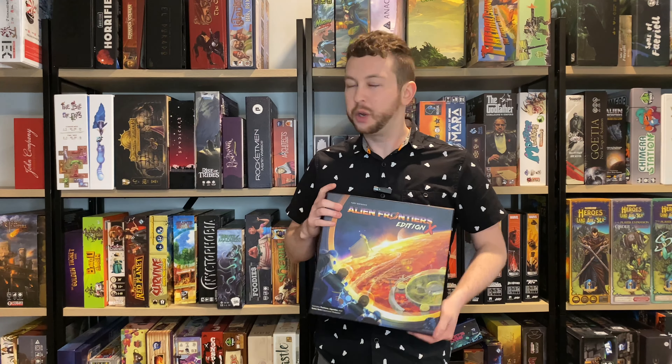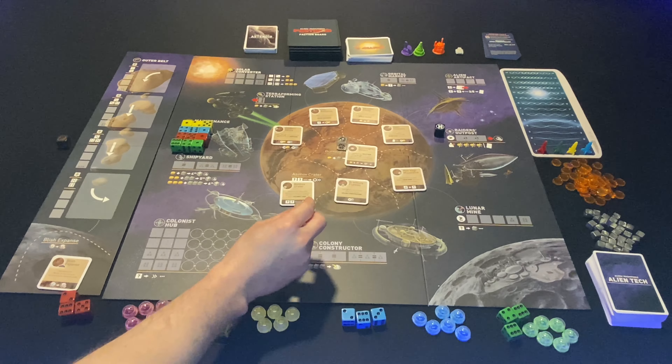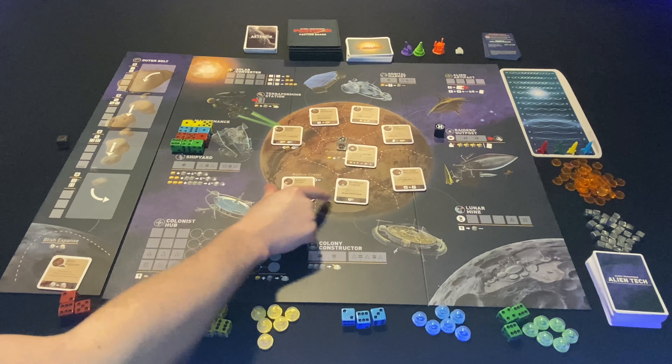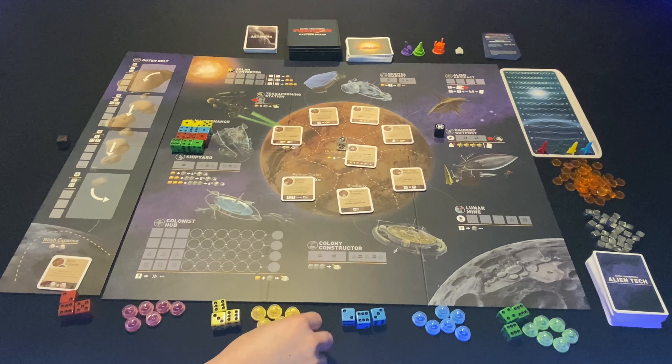Without further ado, let's jump in and learn how to play Alien Frontiers Edition X. Welcome to the world of Alien Frontiers — an exciting dice-as-worker-placement game where you and up to three opponents will work to colonize a frontier planet by placing adorable little bubble colony tokens across the map. You'll claim area control bonuses for various regions of the planet to gain additional advantages, victory points, and ultimately win the game.